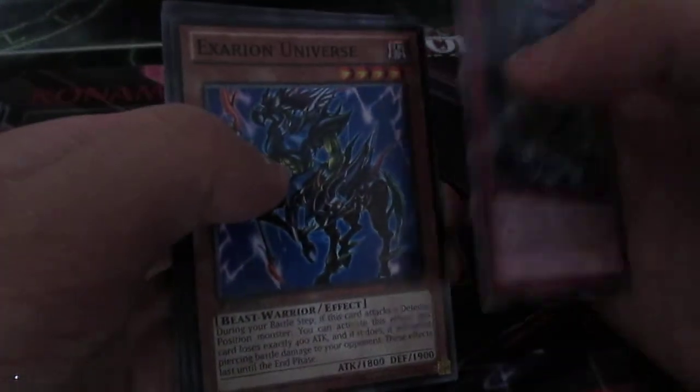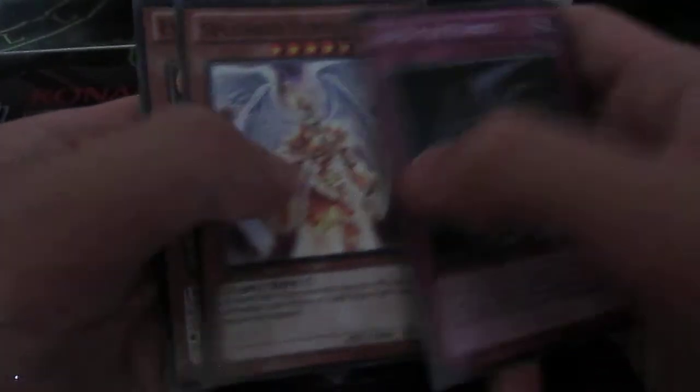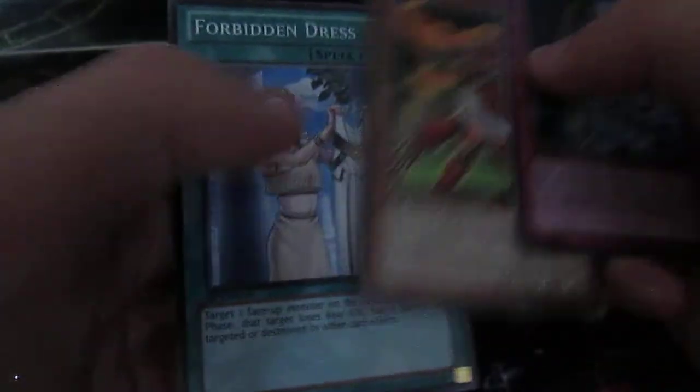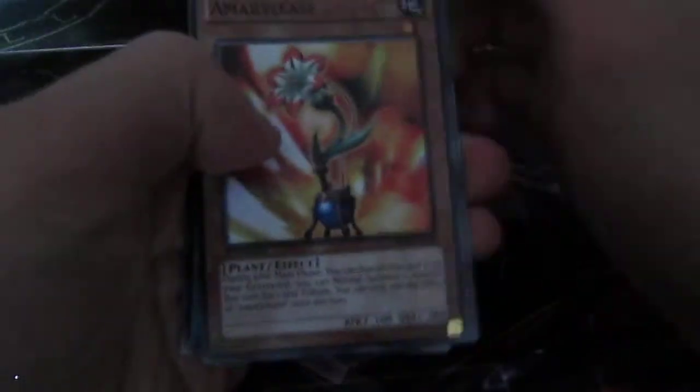We've got Zomini Spout, Excelling Universe, Splendid Venus in Rare — I never got one of those before. And Forbidden Dress — I'm keeping that. I haven't seen that card in a while. Normally it's in one of those Warrior Strike Structure Decks. It used to be Super Rare years ago.